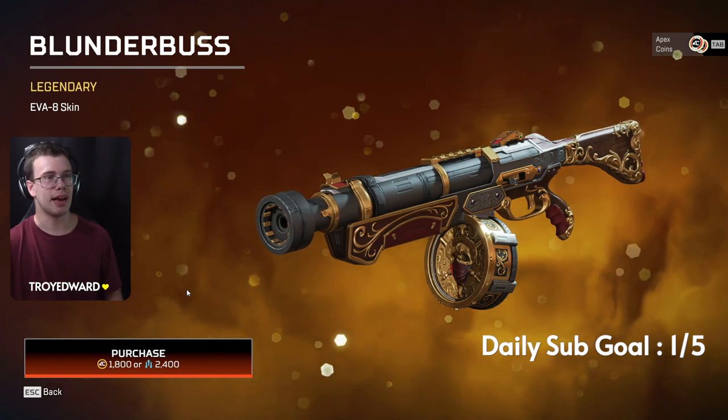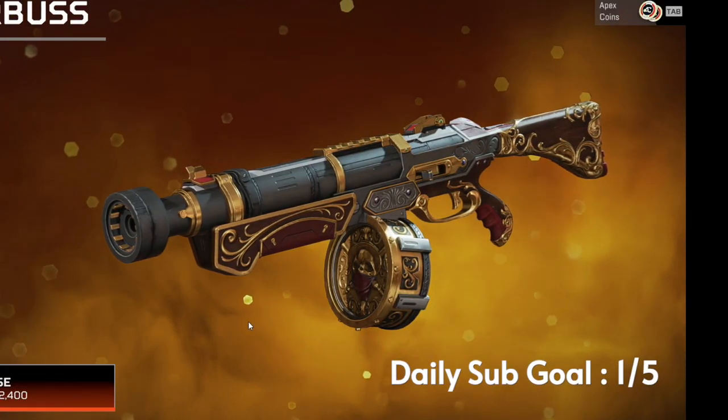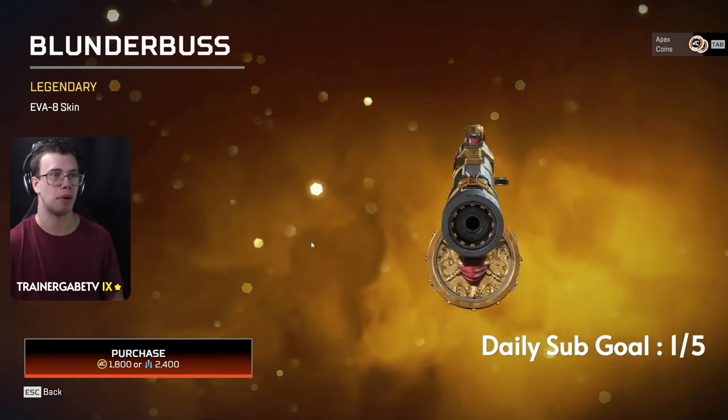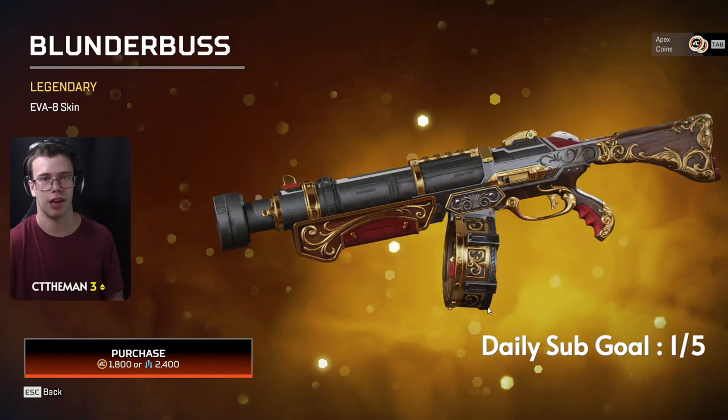Now we got an Eva 8 skin. I am so confused about what's going on with this skin — it looks so weird in the front. I think the barrel looks pretty nice and the handle and stuff, but I do not know what's going on with the front. I think it would be like a pump shotgun or something. I don't think the front looks good at all, but honestly this is still a decent skin.